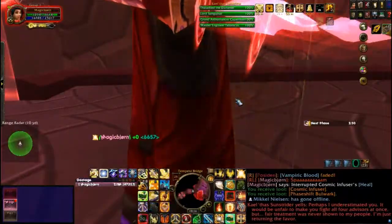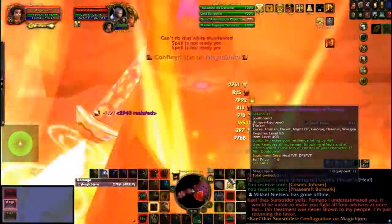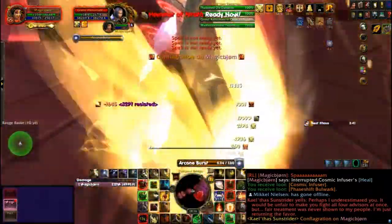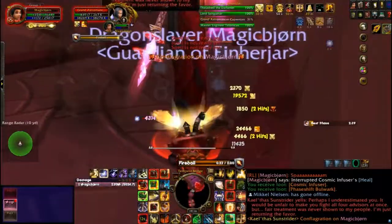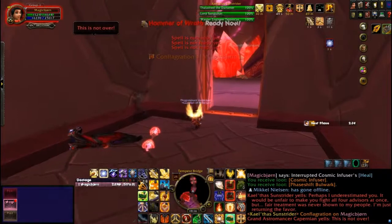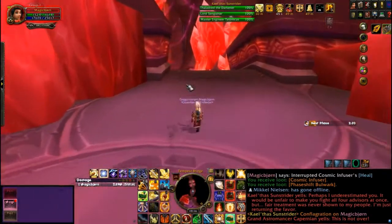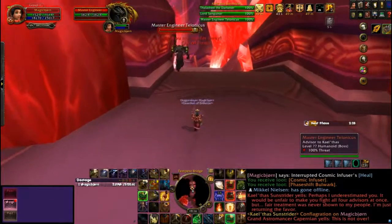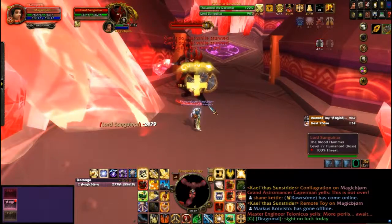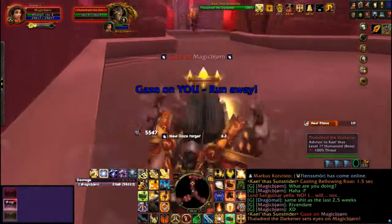Next up, you'll kill the four counselors all together — or so Kael'thas thinks. You first run back to Capernaum and kill her first, then it's Talonicus, Sanguinar, and Thaledred. They have more health and higher damage than in Phase 1, so watch out. When Capernaum dies, start running towards the room where Al'ar used to circle around. On the way you'll meet Talonicus, Sanguinar, and Thaledred in that order. Kill them off and continue to the room of Al'ar and wait for Kael'thas to join you.